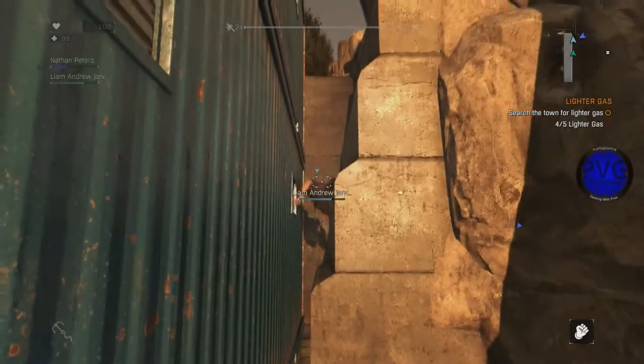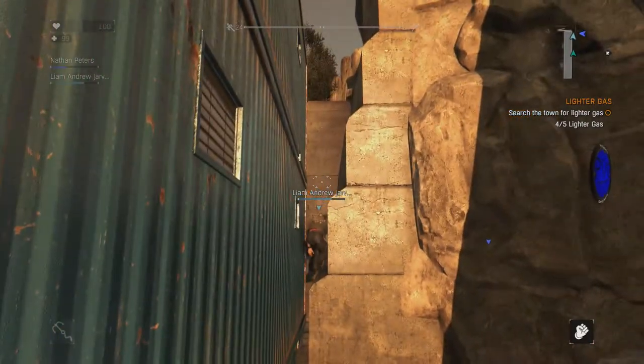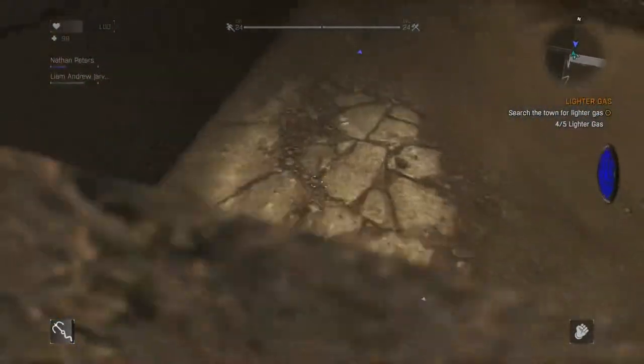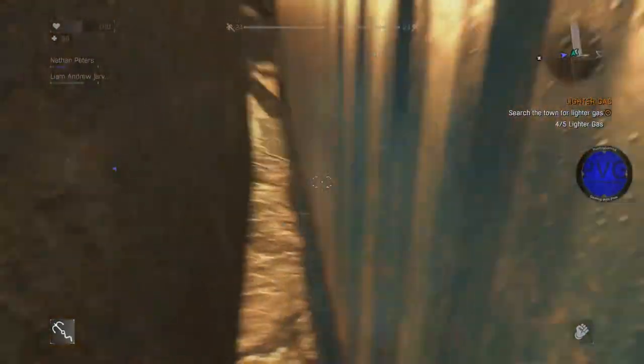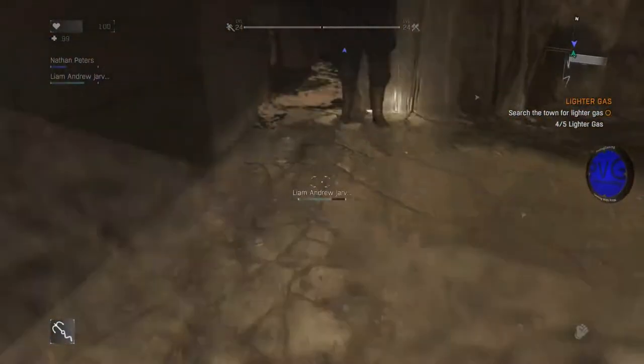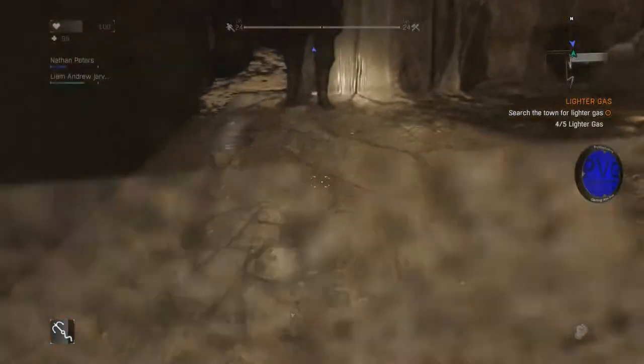First thing you gotta do is grapple right there — you look like Superman. You gotta grapple right there and then you gotta fall in here. It's sort of irritating to get in, but once you get in it's really good. Once you're here you'll just be bouncing around — try not to go towards that crate — and just walk towards this area and keep grappling.